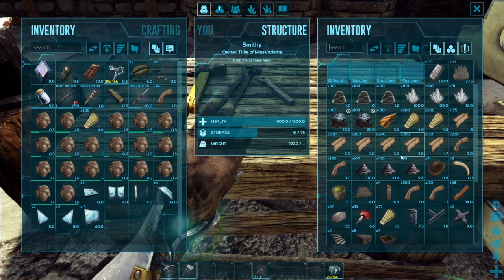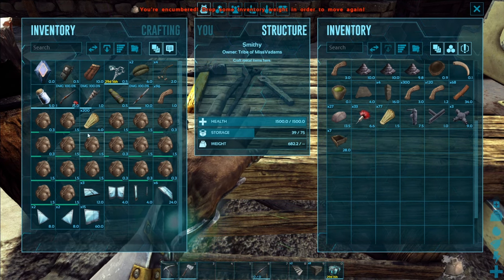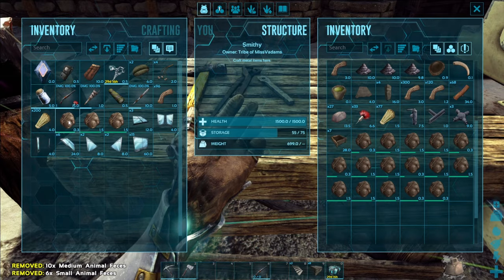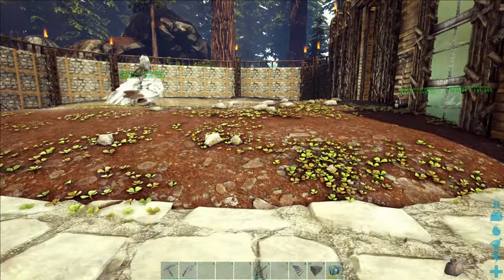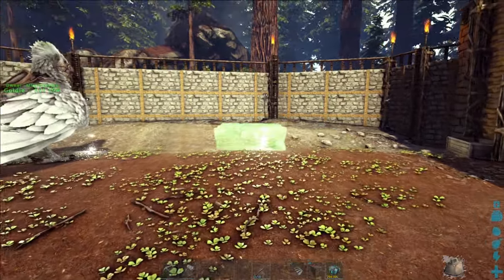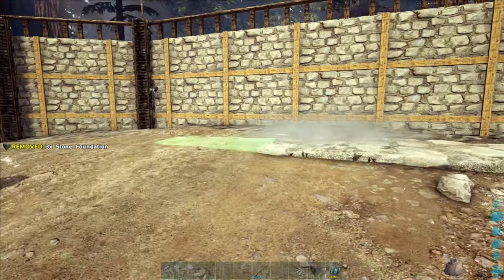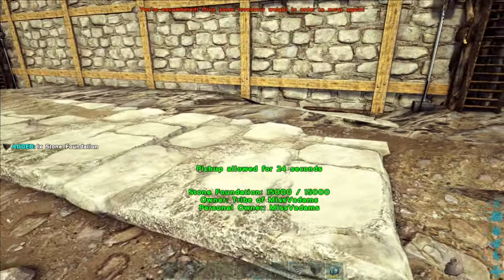I'm going to need some foundations and some stairs. Apparently carrying poo is really heavy — I'll talk about why I'm carrying so much of that in just a second because it is important for today. I'm going to build it over here, a relatively small structure since it's just me playing, so I won't need an incredible amount. We're going to do a three by three, which should be enough for about seven or eight crop plots.